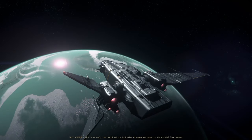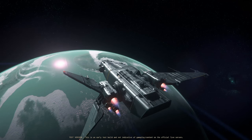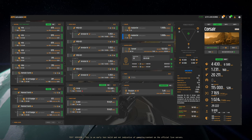Personally, I'm a big fan of the Aegis Redeemer with its two dual size 5 turrets. This gives you four cannons like the Omnisky 15s or M7As, plus two size 4s and two size 3s under pilot control. It can take a bit of a beating with its two size 3 shields and has a surprisingly small profile for dodging the Idris railgun shot. Keeping most of the DPS in the hands of turret operators also helps the pilot remain evasive while the guns stay on target.